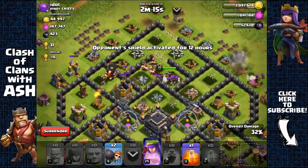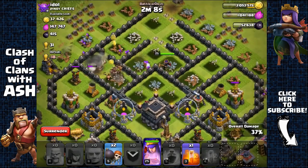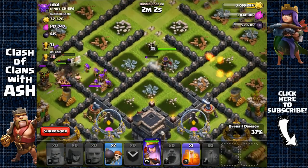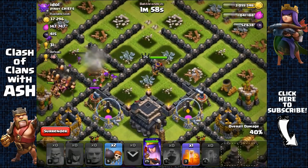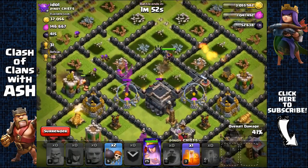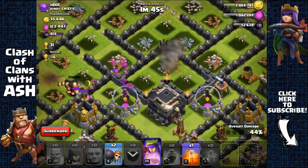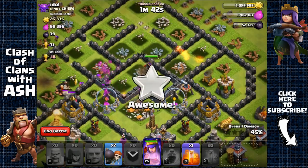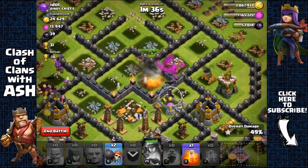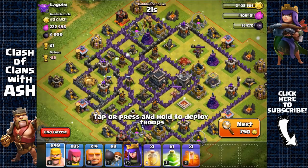Archer queen is going to take out the X-bow. Going for the town hall if possible — she's opening up that layer of wall and targeting the town hall. There's a mortar there, it's just going to scratch her. Archers are getting the storage — she's getting targeted by the archer tower, so activating her ability and getting that 50%. 1,900 plus 256 with bonus — about 2,000 Dark Elixir.